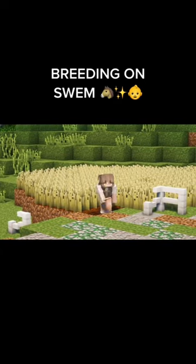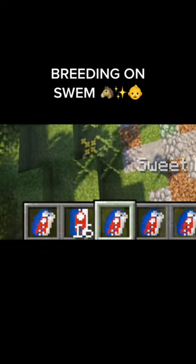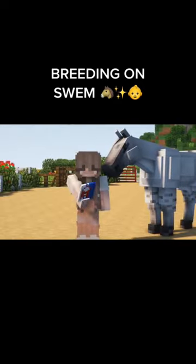After you make sweet feed, it'll be an unopened bag. You can stack these up to 16 for storage purposes. Right-click to open the sweet feed, and these can be used for breeding horses or feeding them with the grain feeder.